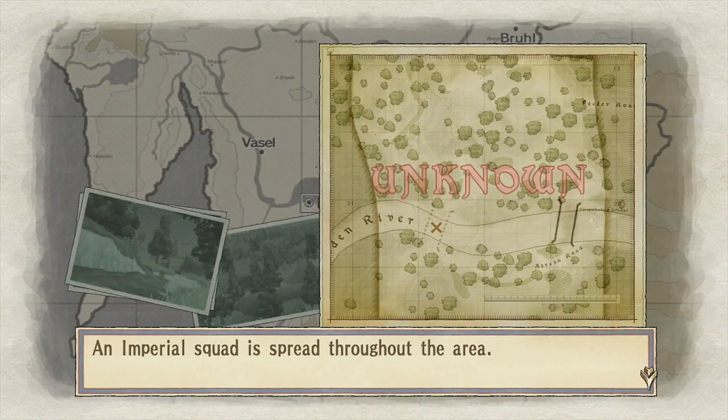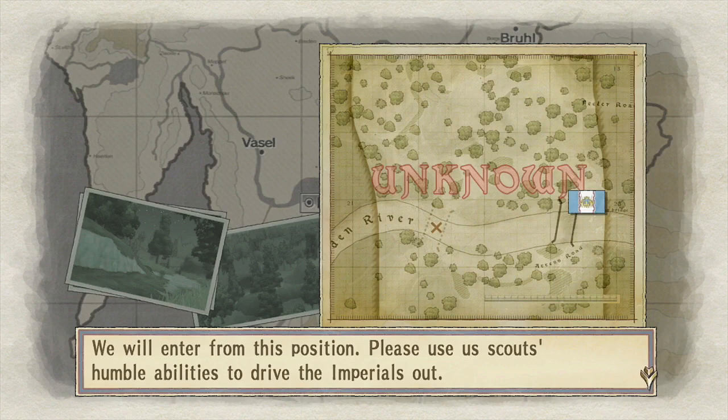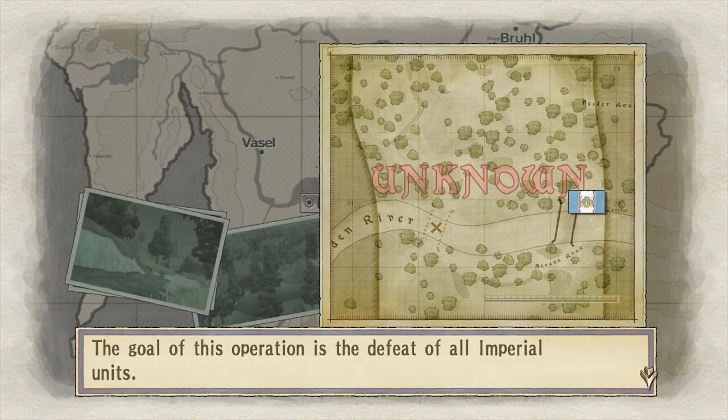An Imperial squad is spread throughout the area. We will enter from this position. Please use us Scouts' humble abilities to drive the Imperials out. The goal of this operation is the defeat of all Imperial units.